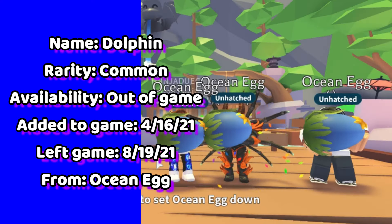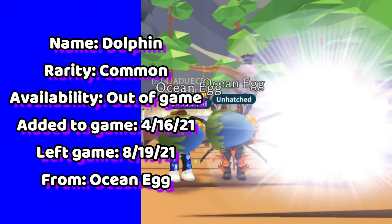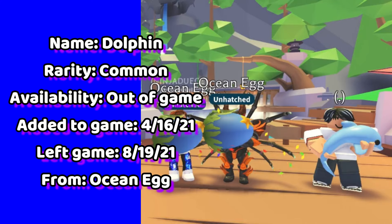Check out the dolphin. This is a common pet that everybody loves. You can hatch the dolphin from an ocean egg. The dolphin was in-game for a little over 4 months.